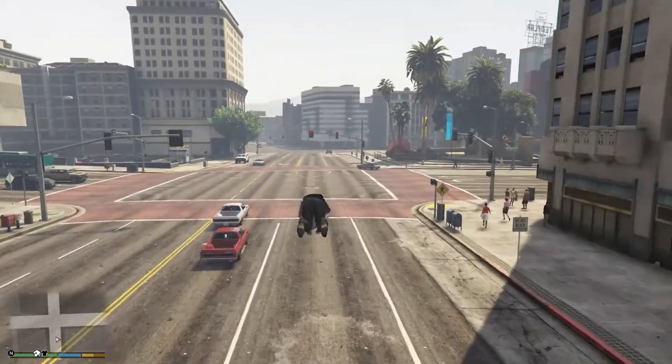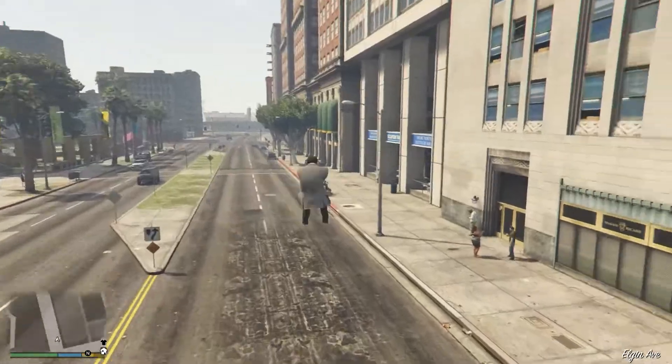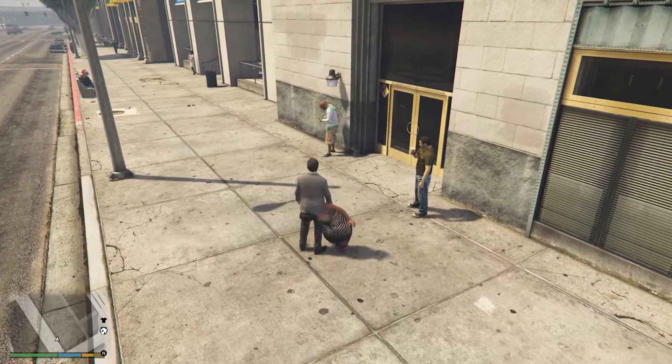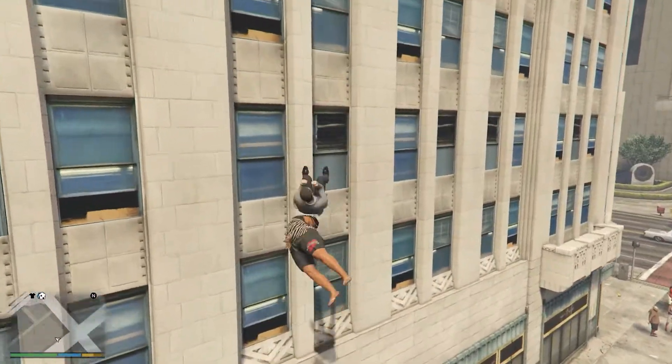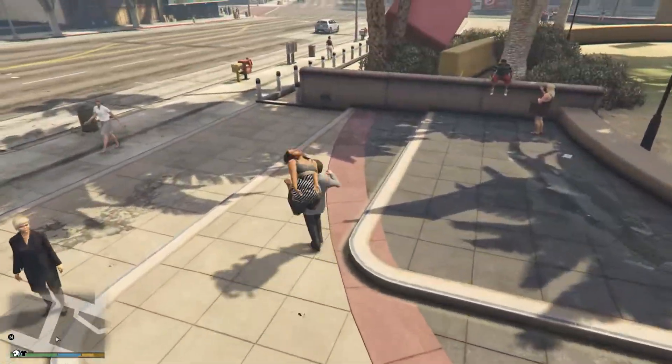Obviously, every single jump you will do front flips. You can grab an opponent or anybody nearby by pressing T on the keyboard. If I press the letter T, I'll hold on - that's how I was holding onto that last person. You can actually jump around with that person and scare the living crap out of them.